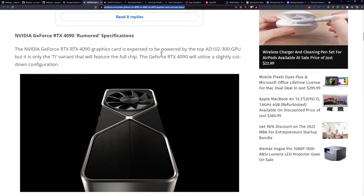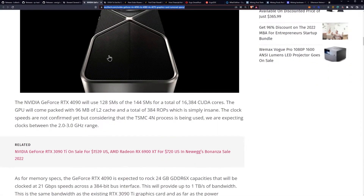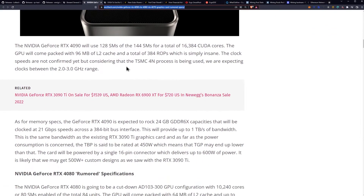The 4090 graphics card is expected to be powered by the top 80102-300 GPU, but it is only the Ti variant that will feature the full chip. The 4090 will utilize a slightly cut-down configuration, using 128 SMs of the 144 SMs for a total of 16,384 CUDA cores. The GPU will come packed with 96 megabytes of L2 cache and a total of 384 ROPs.